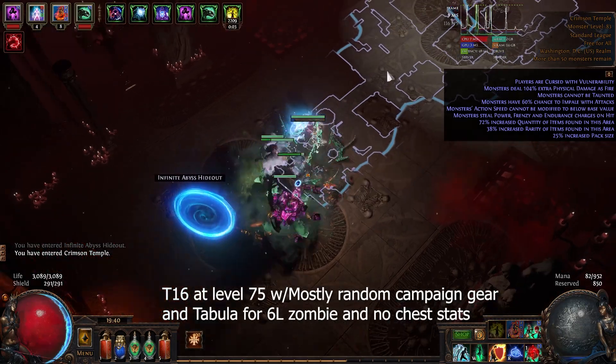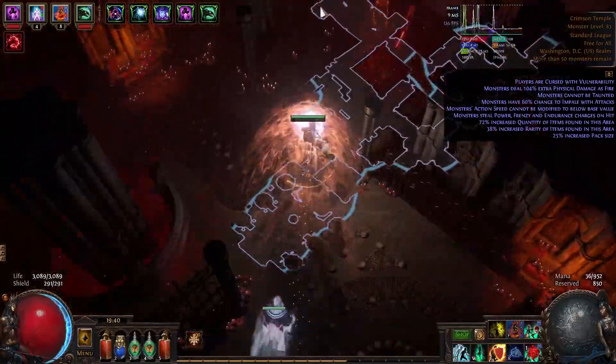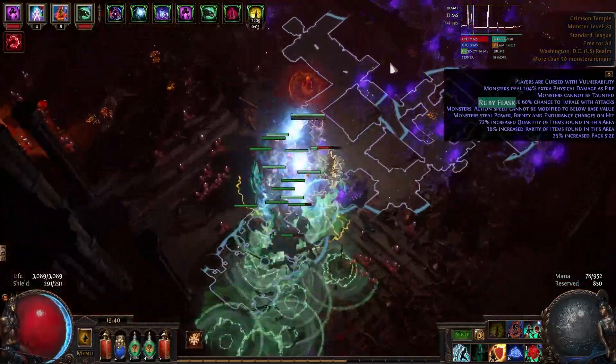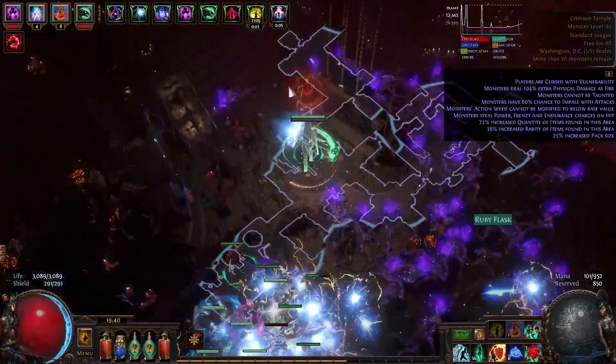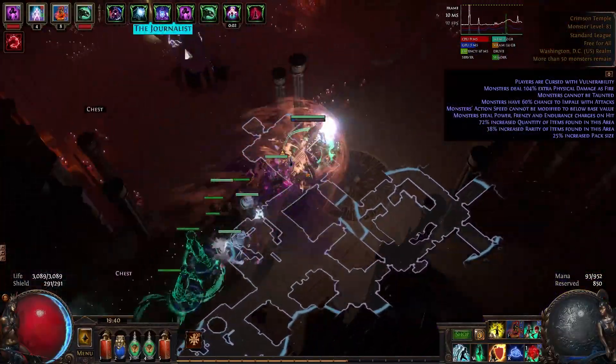Hey guys, it's the Konek and in this one we are going to be going over my league starter for Path of Exile, Necropolis League. The build focuses on spell-based spectres for its damage, utilizing the Baranite Preacher which can be found in Crusader Influence maps.